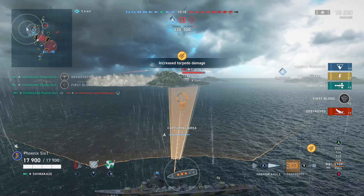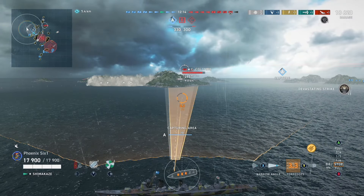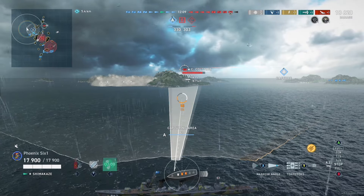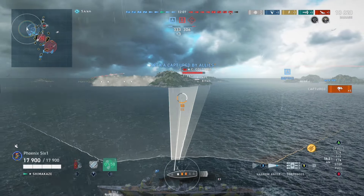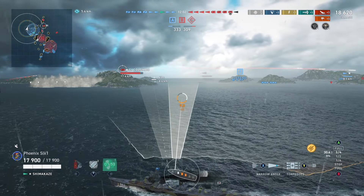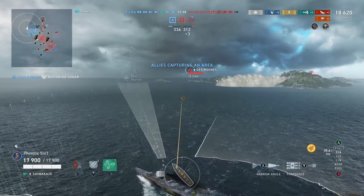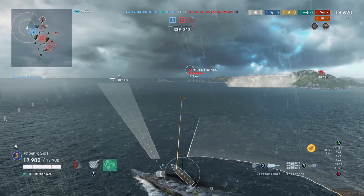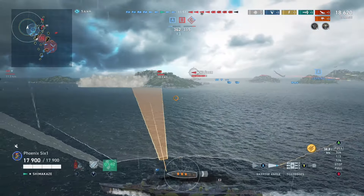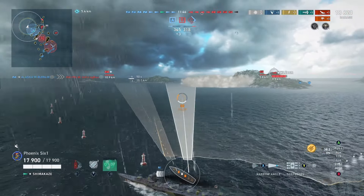We fired our torpedoes into that smoke screen and we get a dev strike on a fellow Shimikaze player. I don't know what you guys are talking about with the Shimikaze being the most annoying ship — it's the easiest one for me to take out. I've got these torpedoes loaded up for more damage. Typically we take them out in one torpedo hit — 18,620 damage done to that guy. He must have had some hull health perks because we were only at 17,900 and we still took him out.